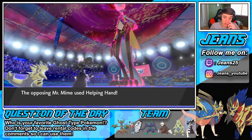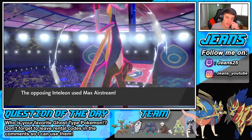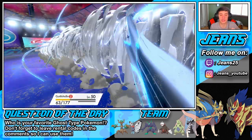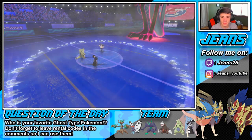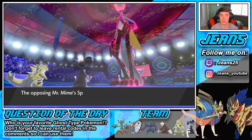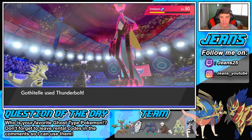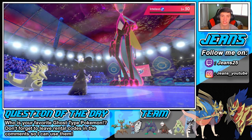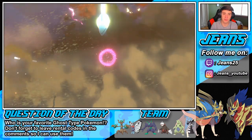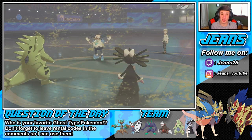He's probably going to go Helping Hand to try to take out my Gothitelle or Trevenant. An Airstream comes out and my Gothitelle eats it with that Assault Vest — speed boost incoming. That's going to outspeed my Choice Scarf T-Tar, not 100% sure. The Thunderbolt takes out the Inteleon — yes! Big T-bolt, nice little swap. We still have Trevenant in the back, our sand rush Excadrill, and our Dynamax.